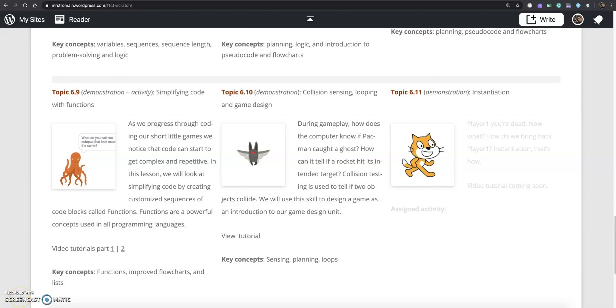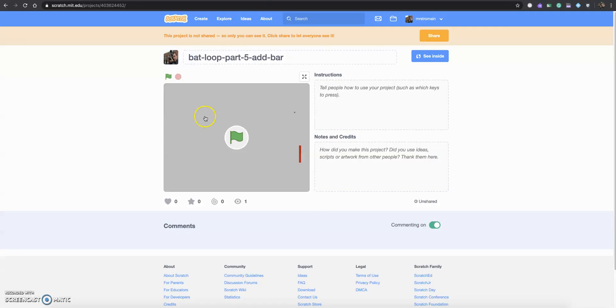Hi guys, this is our next tutorial. We're going to be working with gameplay and collision sensing, also called collision detection, where two items collide and we use that to change an output or an outcome on our game. Let's take a quick look at the game and how it's played.